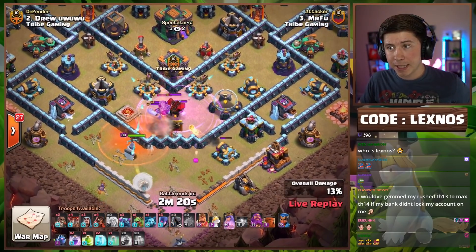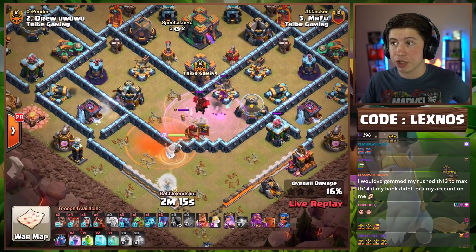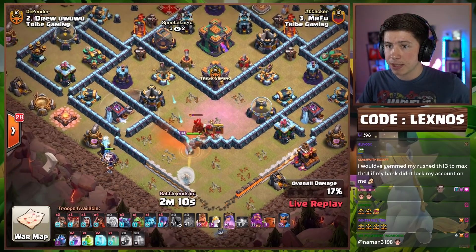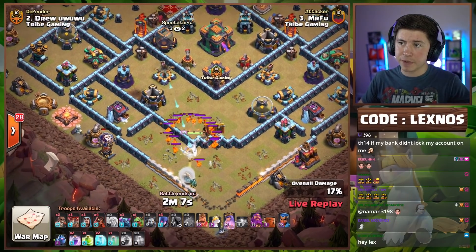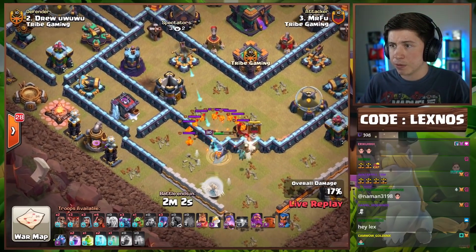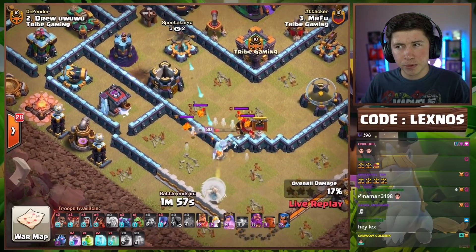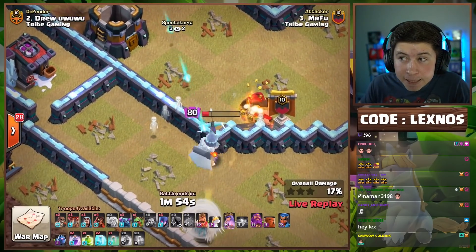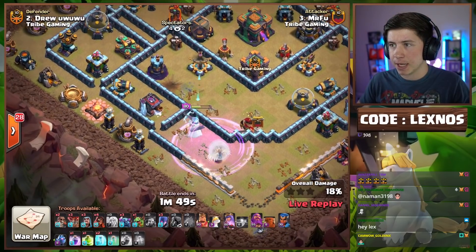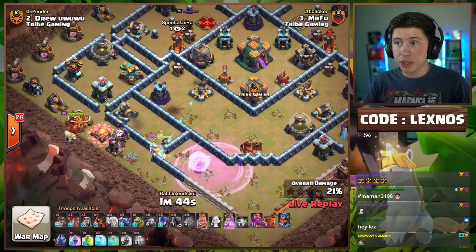Got to drop the poison so the Queen can deal with those Headhunters. Queen steps up, targets the King, then switches to the Lava Hound. The Yetis are clearing ground expos which helps a ton — otherwise there would have been three ground expos on the Queen. Queen takes out the Lava Dog, now works on those Lava Pups. Might have to rage her up soon — she's getting low, but she doesn't need it. Then he drops it anyway. Queen steps up for the Teslas. Wall Breaker gets access to the Wizard Tower compartment.